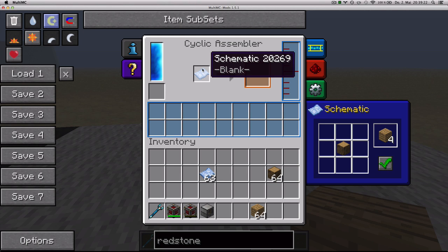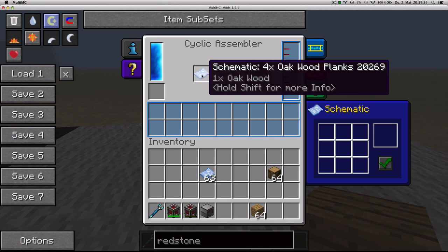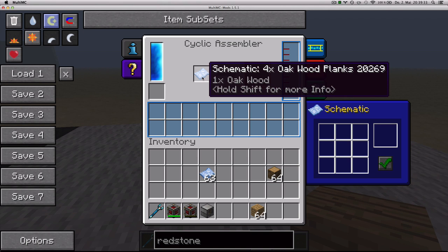And when we click it, it's going to set this schematic to this recipe. Just click it, and then when you hover, you can see the schematic for four oak wood planks utilizes one oak wood.